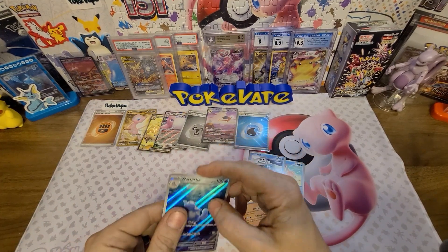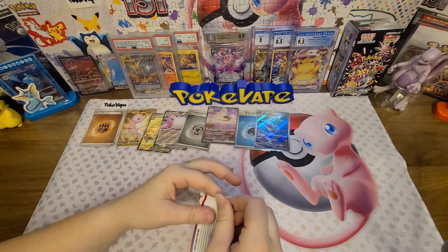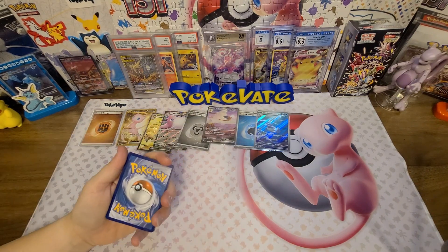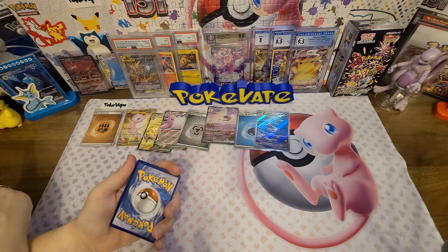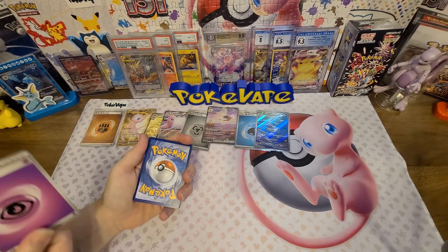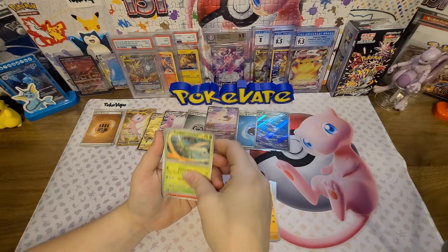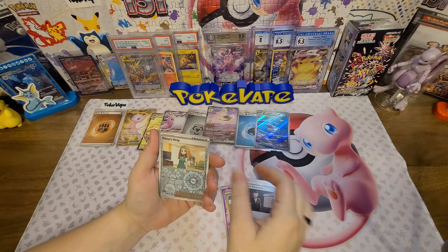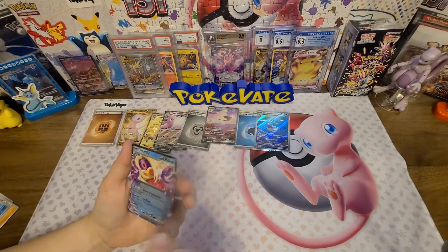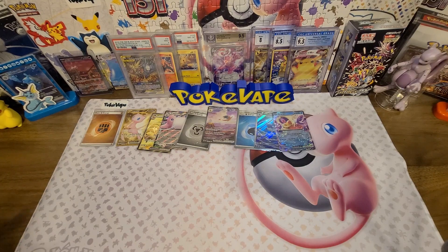Do we have that card already? I have to double check — I think it's the Blastoise we had, the Blastoise and Squirtle. Code card — I'm going to go Water Energy, Electric. Magmar, Horsea, Abra, Diglett, Scyther, Charmeleon, Giovanni's Charisma, a reverse Daisy's Help, a reverse Poliwrath, and a Jynx EX. Also, we noticed we haven't pulled any Trainer full arts — we've got Giovanni's Charisma SR and the Illustration Rare, but not Daisy's Help, Bill's Transfer, or the third one in the full art.